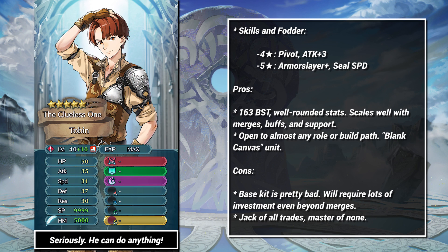Finally, we have Tobin — or now that he can be merged, Red Donnel. With his high BST and well-rounded stats, Tobin is a great plus 10 candidate. Fully merged, he has 50 HP, 35 attack, 31 speed, 37 defense, and 30 res. None of that is pointed in any particular direction, but that's kind of a good thing. Tobin is a blank canvas — a unit that can be pushed in any direction and will do almost any job.